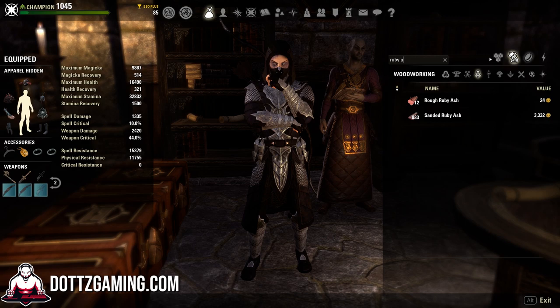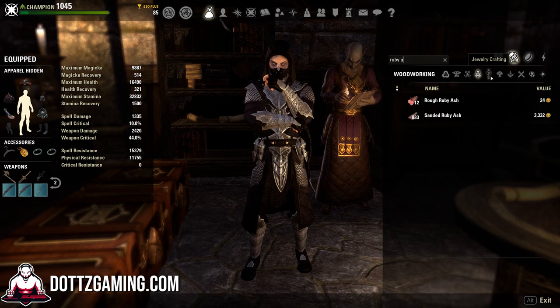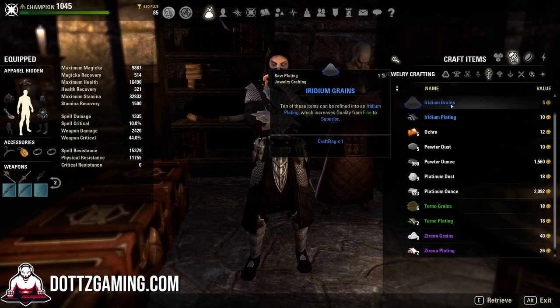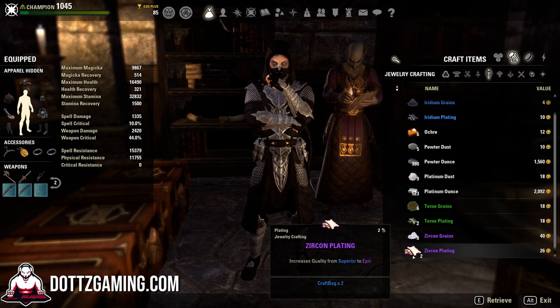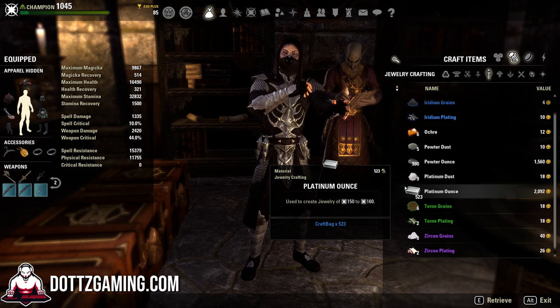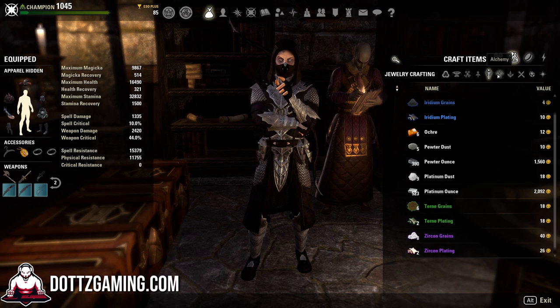Those are the big three crafting professions, so that's already going to save you a ton of bank space by getting rid of all those lower level materials you pretty much don't need. For jewelry crafting, it's a very similar process — save the platinum ounces, which is your maximum level crafting material, as well as platinum dust since refining 10 dust gives you ounces. Save the upgrade materials too: the turn platings, iridium platings, zircon plating, and the grains, since combining 10 grains gives you a plating. The plating gets pretty expensive especially toward purple, so saving those grains is extremely important and doesn't take up too much space.